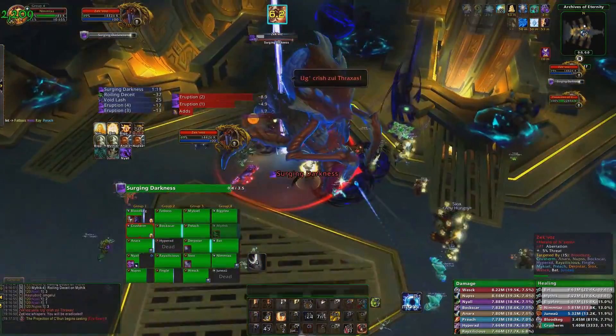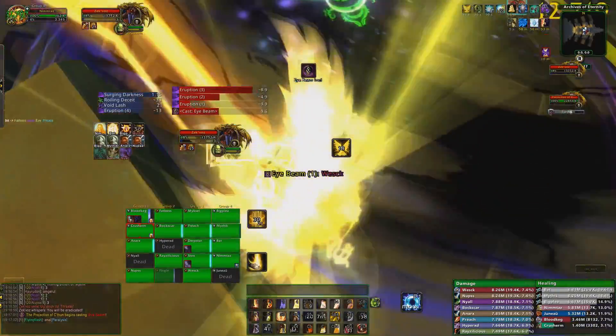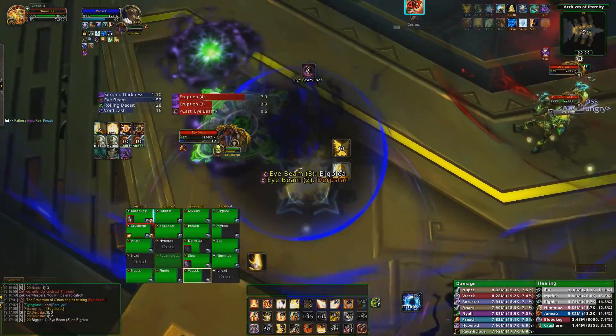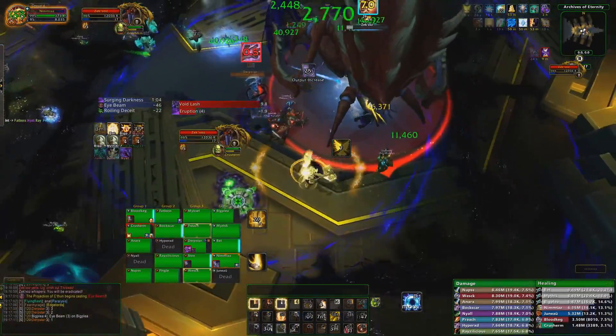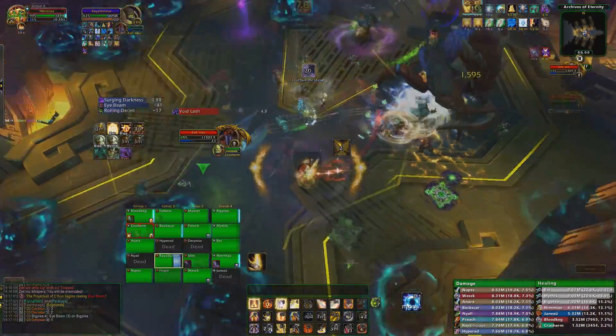The only other thing to mention is the first Surging Darkness in this phase, as it will cross over with an Eye Beam. Whilst progressing, we made a rule of saving all personal cooldowns for this point. After this Surging Darkness there's not really much that will kill you aside from the orb mind controls, so using everything including healing cooldowns just to survive this final difficult section is definitely a good idea.